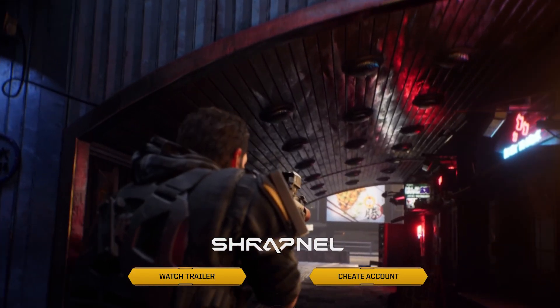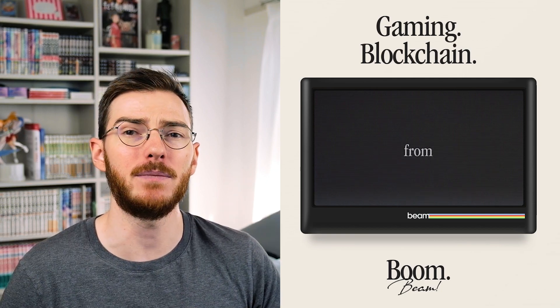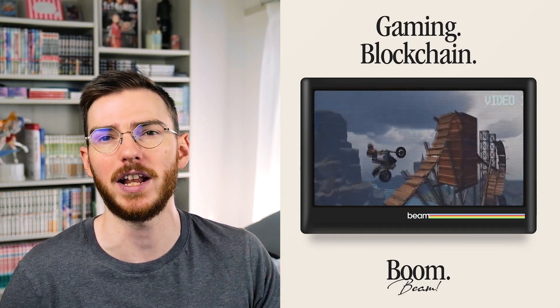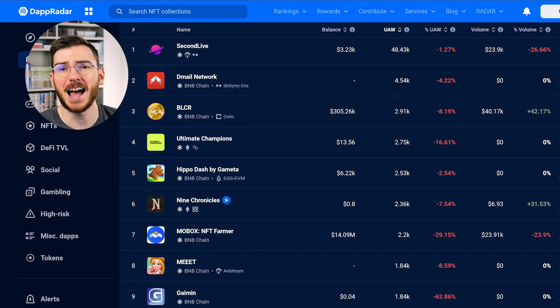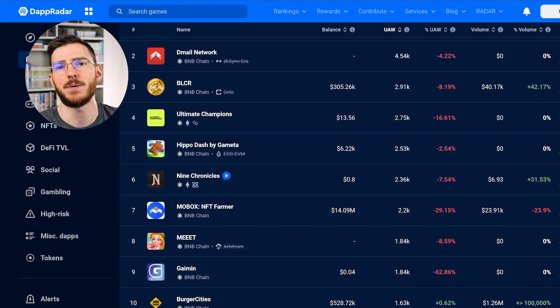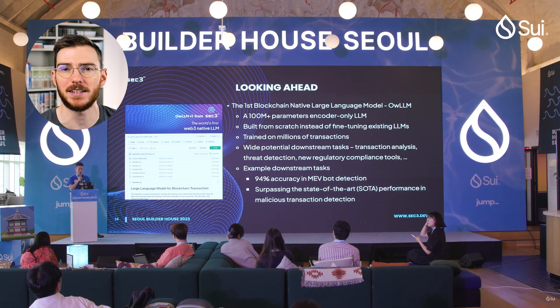I think the best example of a game using AVAX subnets is Shrapnel, which is building its own subnet. Another one I've been keeping an eye on is Beam, the subnet being made by the Merit Circle team — they've onboarded a handful of games already and are doing something rather unique. A few more quick mentions: BSC (Binance Smart Chain) is very similar to Polygon in a lot of ways — lots of liquidity, infrastructure, and games deployed there. Then we have newer chains like SUI and Aptos, which are a lot less developed than BSC or Polygon but are up and coming and aggressively targeting games. At SUI events there are always a couple of games onboarded there, and they are also investing in some of these games, so they're a player to watch down the road.